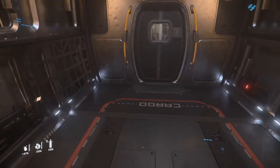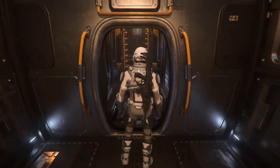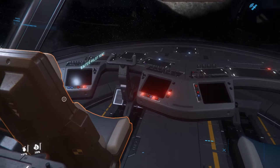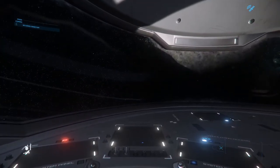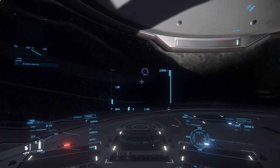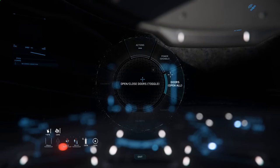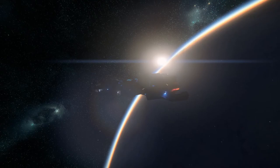Let me give you an example of what you can also do when you're sitting in your ship. Let's quickly go to the ship and sit down. Once you sit down, it gives you access to the ship systems as well.